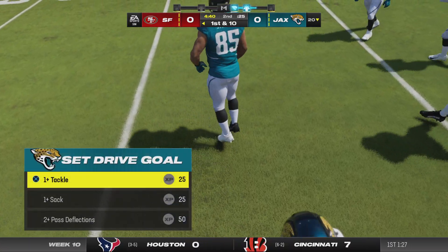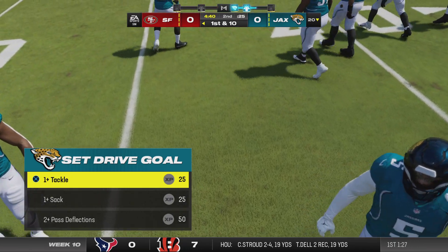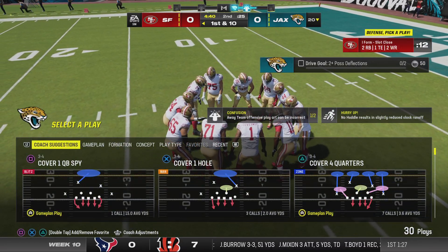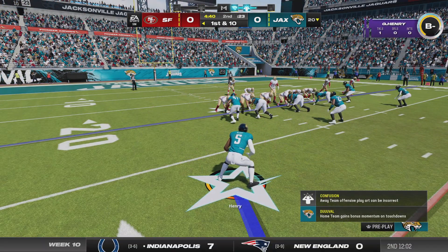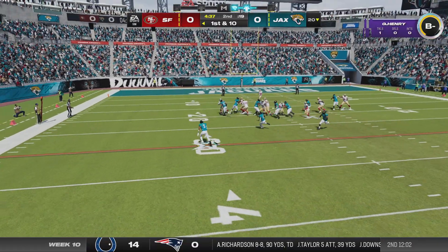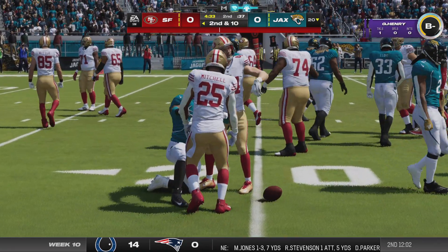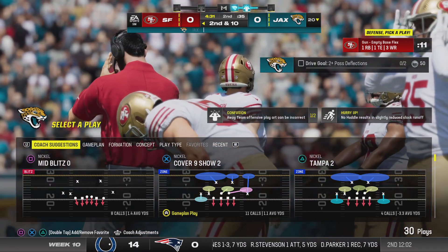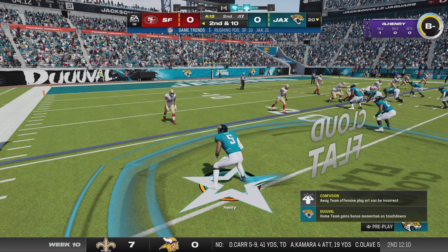The Jags defense back on the field for this next possession, trying to force a stop here in the second quarter of what's been a scoreless game. First down — here's Mitchell — but just no chance of turning the corner; he can only get back to the line of scrimmage. The running lanes have definitely not been there for him in the first half, and it's not all been his fault — his offensive line hasn't given him much space.